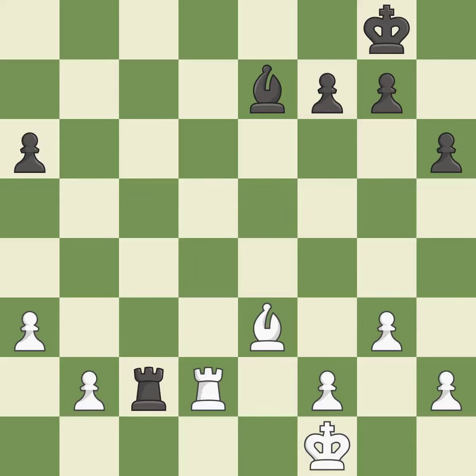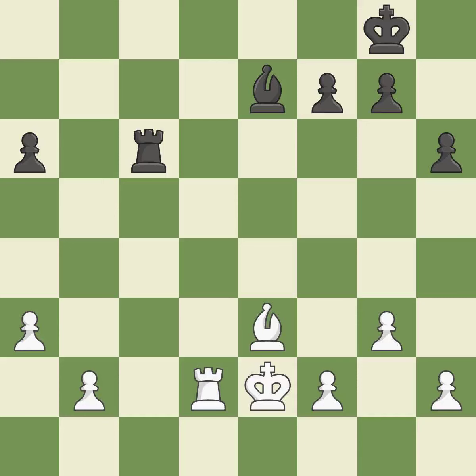This defends a pawn that was under attack and had no defenders — it is good. This moves the rook to safety — it is excellent. This activates the king in the endgame by getting it off of the back rank — it is best. Right on target — it is best. This places a rook on the seventh rank, activating the rook and restricting the opponent's king — it is good.